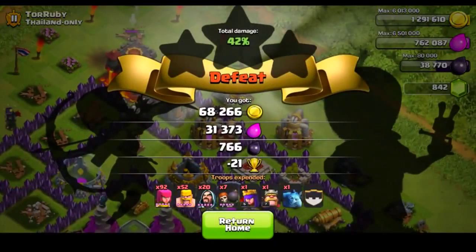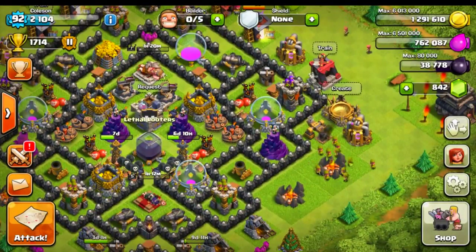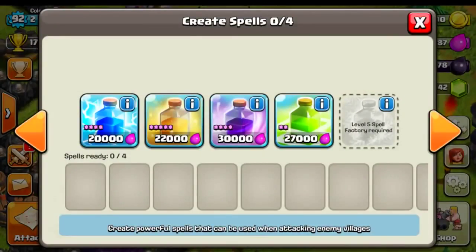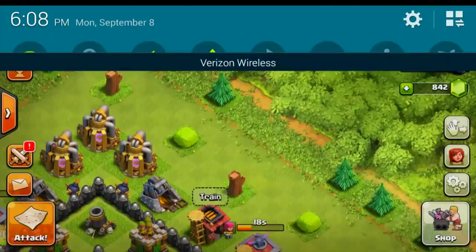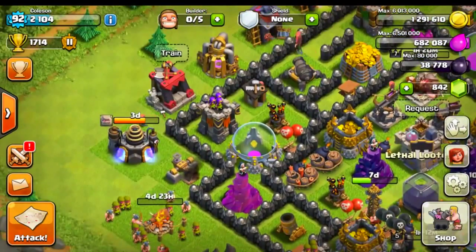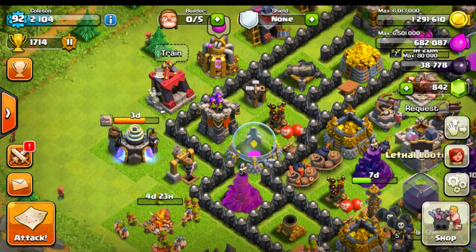We got almost 1,000 Dark Elixir, so it wasn't the worst raid in the world. 49% — disappointing. But that's pretty much going to wrap up this Let's Play. If you guys enjoyed it, make sure and smack that like button because I am all about that like button lifestyle. I really enjoy seeing those awesome comments you guys always leave. Make sure to look forward to another Topic Tuesday tomorrow. And with that being said, you guys have a great day. Keep on clashing, guys.